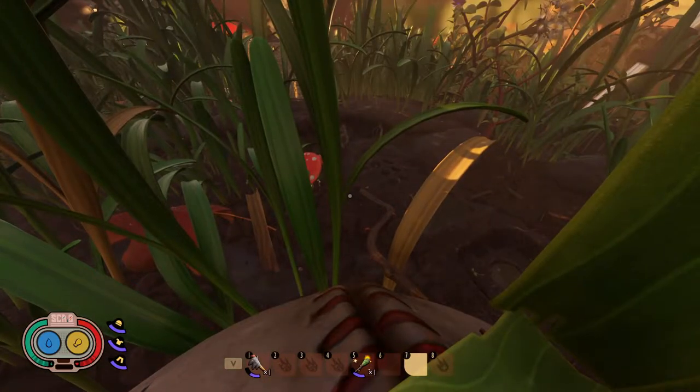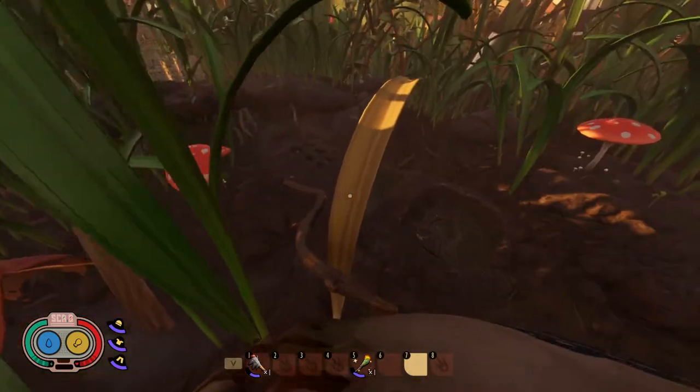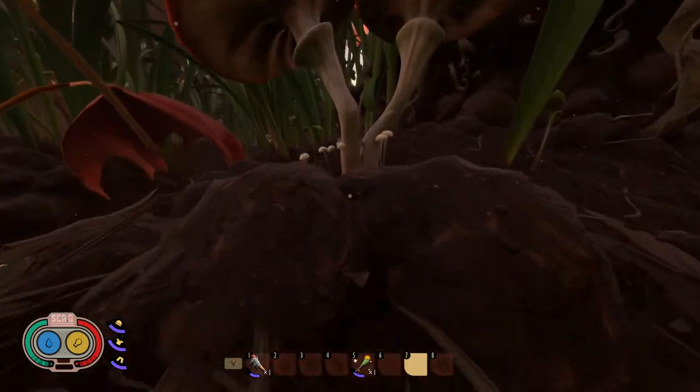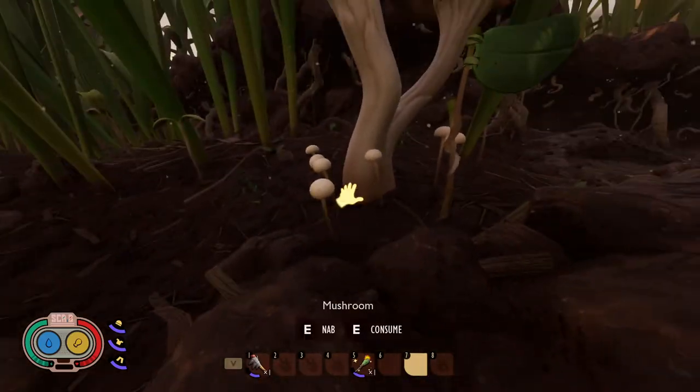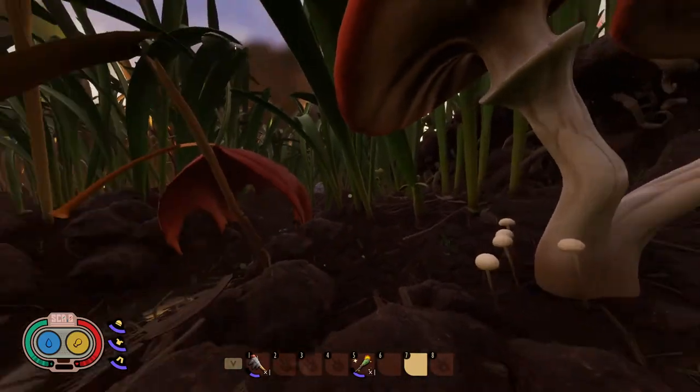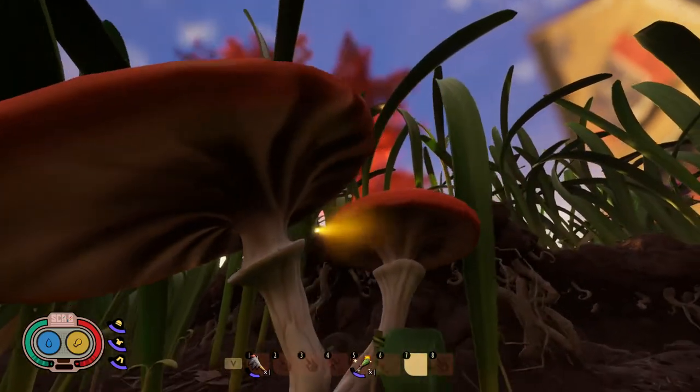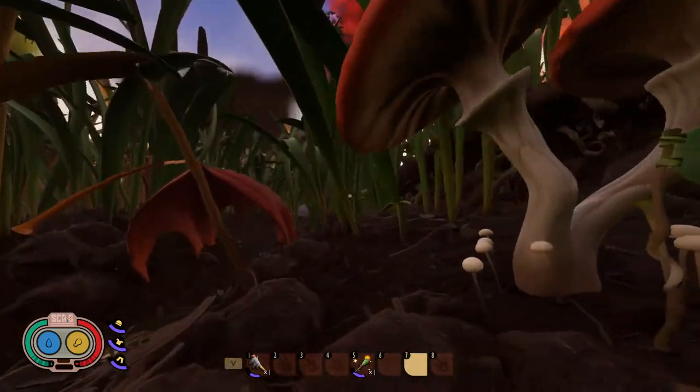We're on top of the baseball. I'm going to quickly show you what each of the different resources looks like when you're walking around the map. You're probably familiar with these little white mushrooms — these are around the map. There's a couple locations around the Mysterious Machine where they're just sitting by themselves, but typically you're going to find them underneath the toadstools or the larger mushrooms.